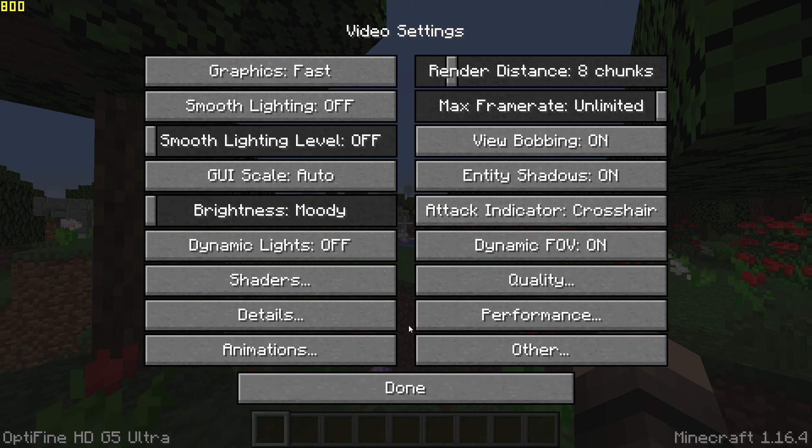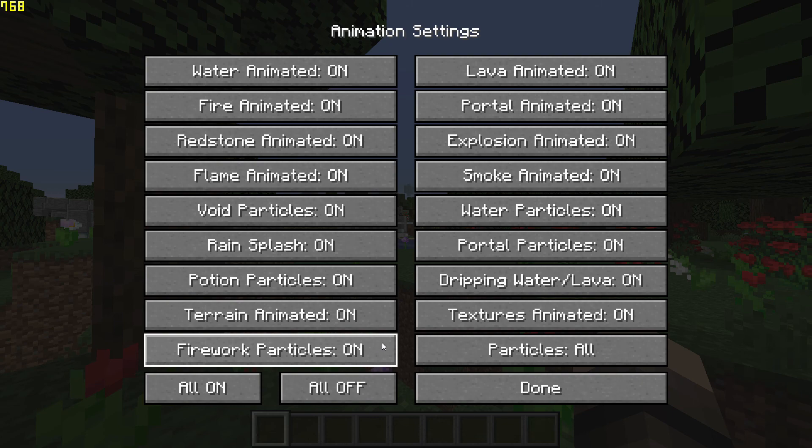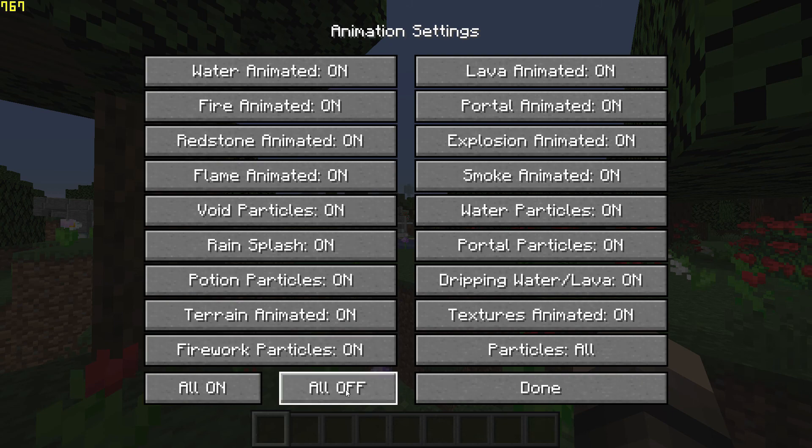And finally, go back, go to Animations, and click All Off to turn off all animations.